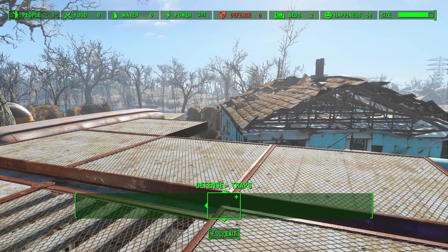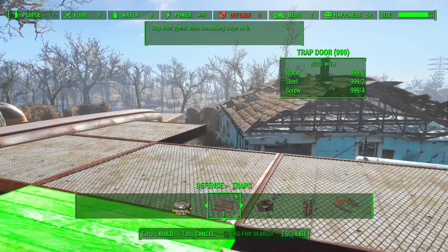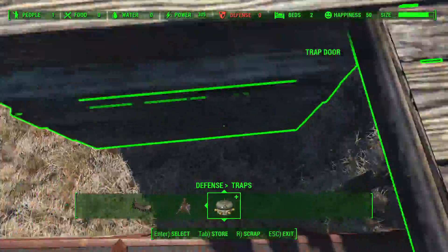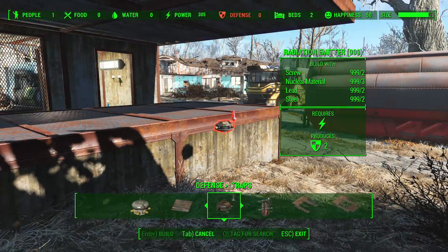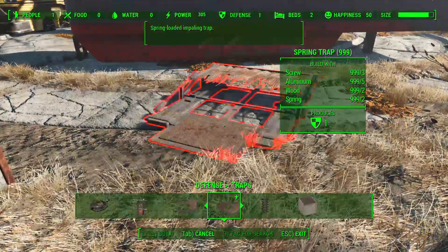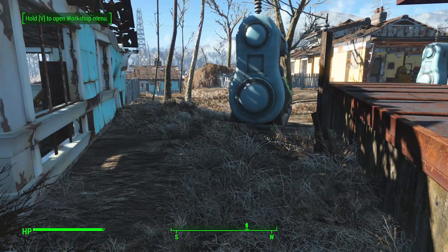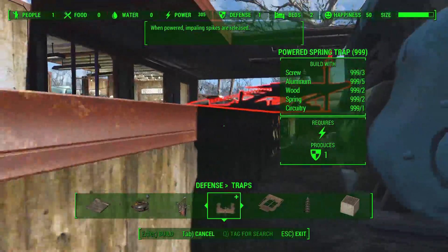Our next category with new items is defenses, and the only new subcategory is traps. We saw some really cool options in the trailer. First is the trap door - if you walk over it, it just lets you through into some awful trap you've set up at the bottom. We also have different spring traps on the ground. The normal spring trap produces one defense and is very brutal - it's got a nice blood gushing sound effect. It would obliterate anything that comes near it.